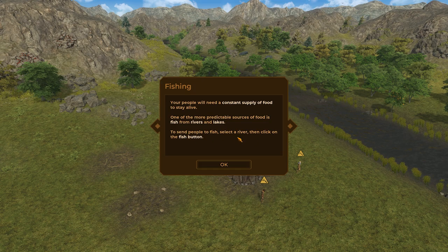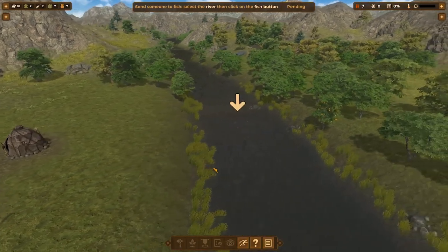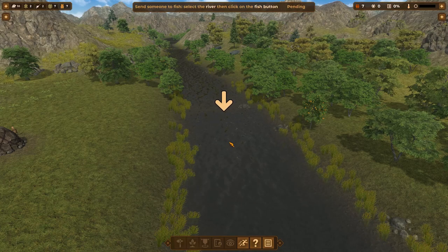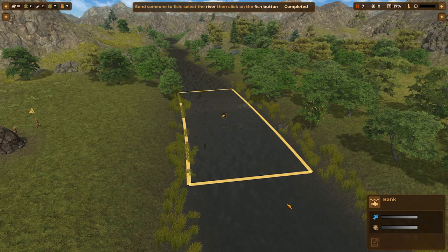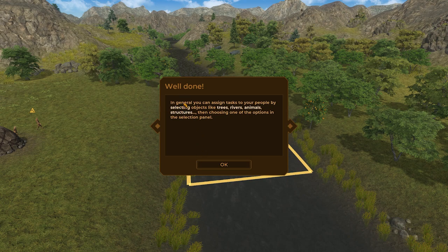Click the river, then click on the fish button. It takes us over here — that's useful. So this is like a predefined resource area. Generally, you can assign tasks to your people by selecting objects like trees, rivers, animals, structures, etc., then choosing one of the options in the selection panel.